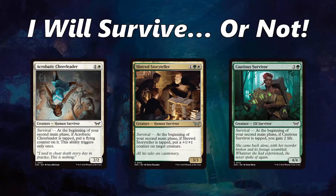Next: I Will Survive — or not. Green-White as an archetype has really struggled in this format, and the survival mechanic in particular has been quite weak. Partially because if you're on the draw, you're on the back foot and don't have a way to tap your creatures, and if you are on the front foot, the removal is so good that oftentimes they can just kill something like your Shrewd Storyteller before you can even get into combat and start brawling.